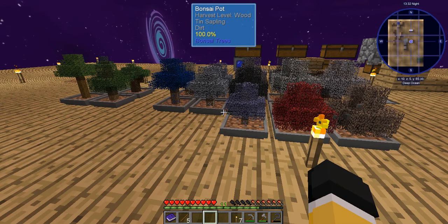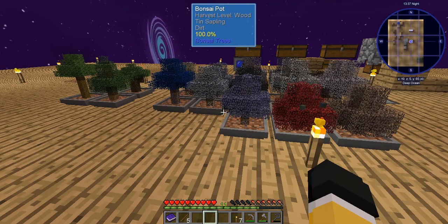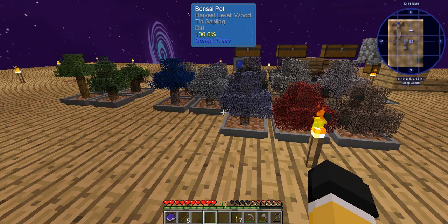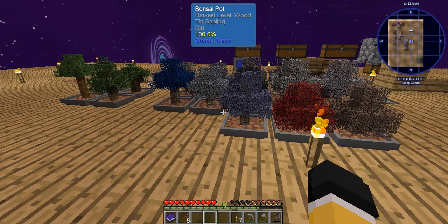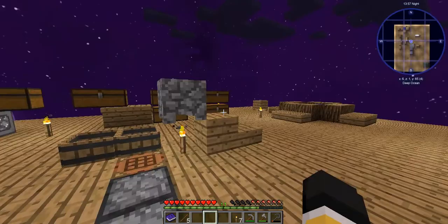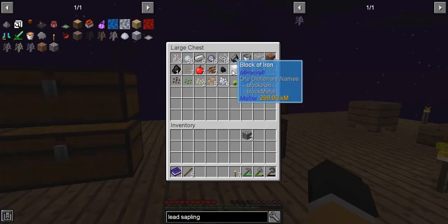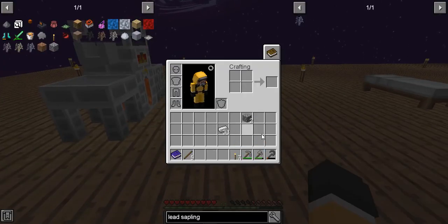We need to make these into bonsai blocks. It takes six irons to make a hopper, and we need 12 hoppers - that's 72 iron ingots total. So far we're winning with 33, which isn't actually too bad if you put it into perspective.